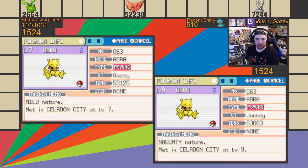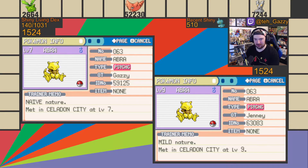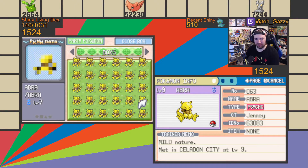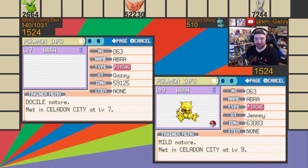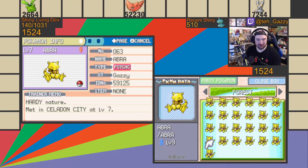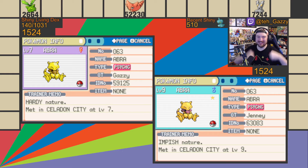I'm just going to quickly go through the rest of the Abras. Let's check the last box on Leaf Green. That's so cool! That's all the shinies. There it is — Shiny Abra! 1,524 seen. What would you call that? Not encounters, not resets... seen. 1,524 seen. Shiny Abra! We can reset the Leaf Green.